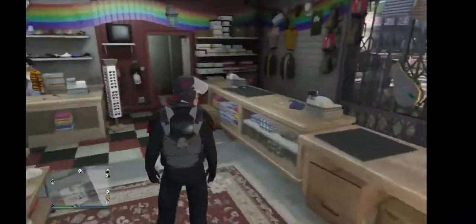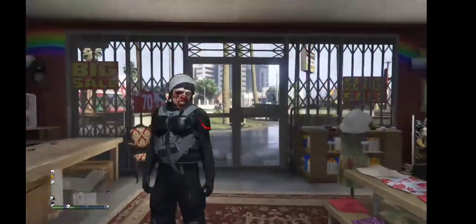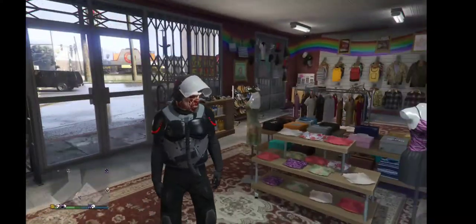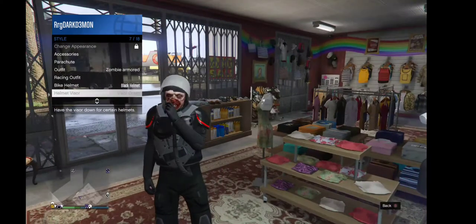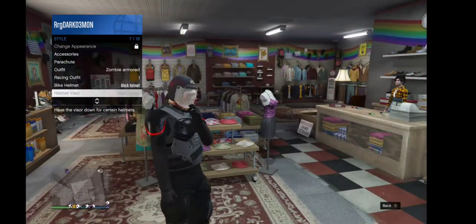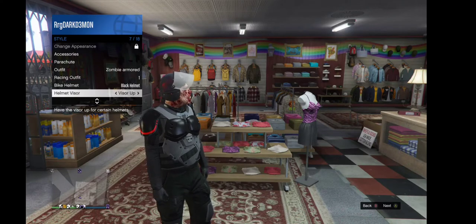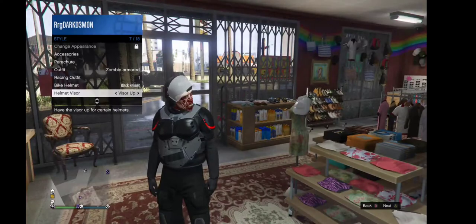We're going to talk about the riot shield outfit and then show you how to put the mask and the filter on. It's like a gas mask. Just so you know, if you put the visor down it's going to take off the mask, so make sure you pop that up when you do the glitch. I'll show you how to get the tube and stuff, so let's get right into the video.